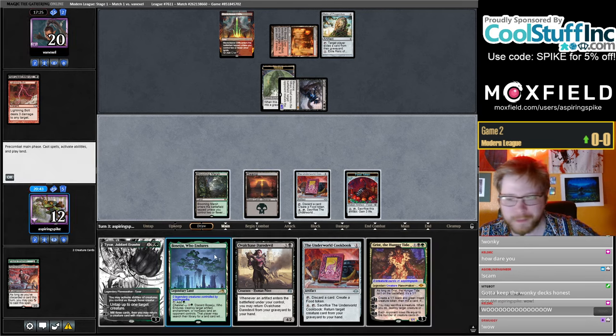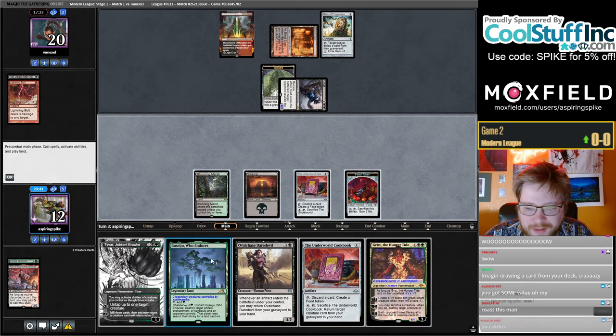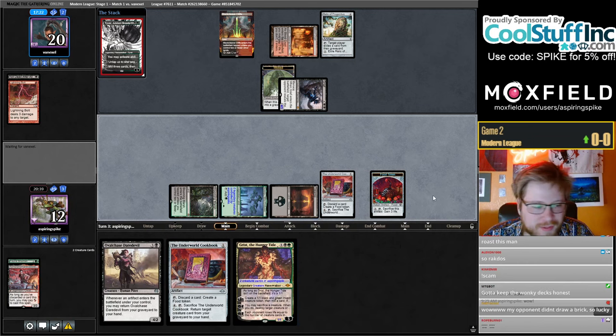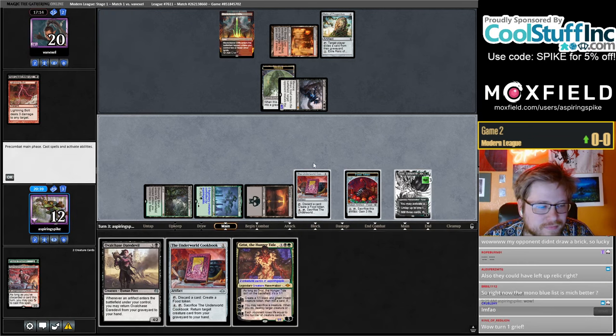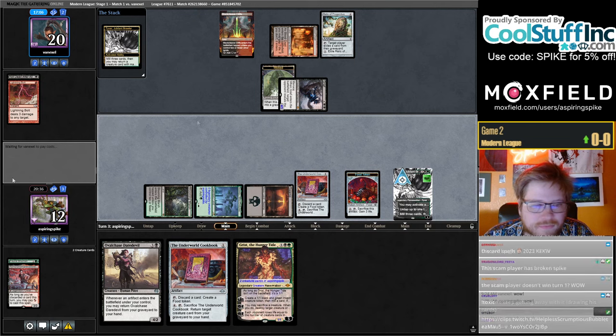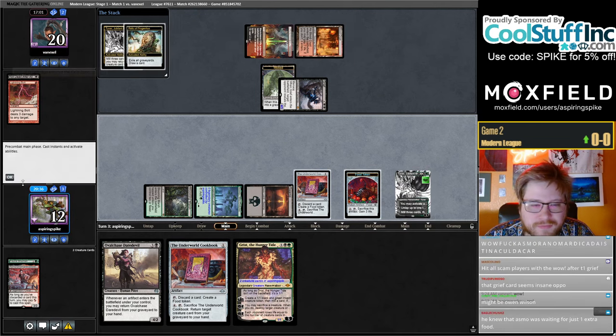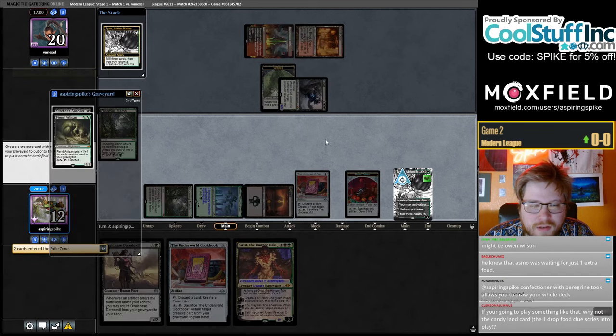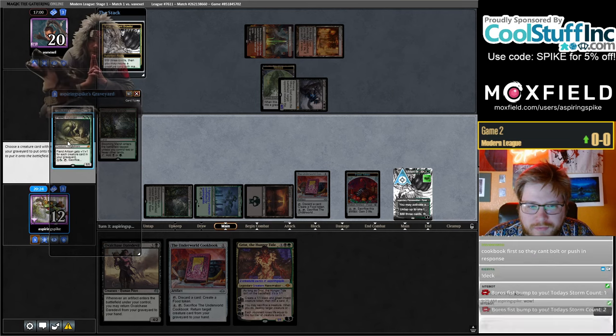I'm gonna go Tyvar so I can have a creature to kill this with Grist next turn. Hopefully we've got to hit — we can bring in a Supplier or Fiend Artisan. Go for the Artisan.